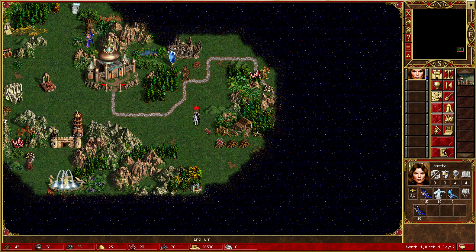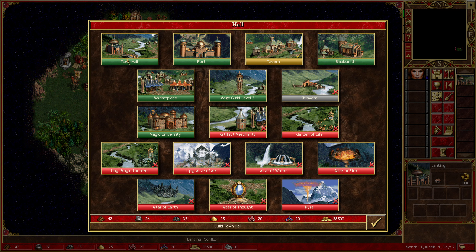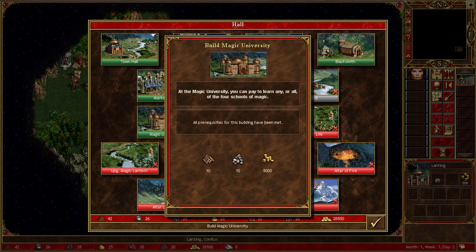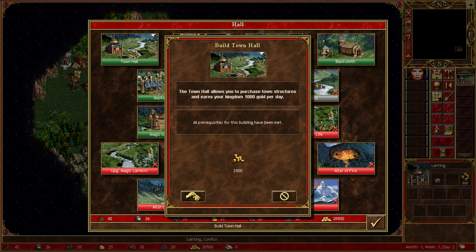A mine! We need mines ASAP because mines are important. We also need to start upgrading stuff. Magic University where you can learn any or all of the four magic schools. Obviously this place is very magic heavy.